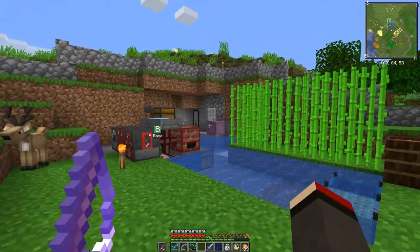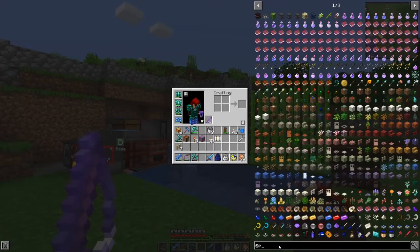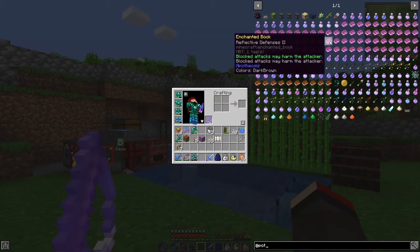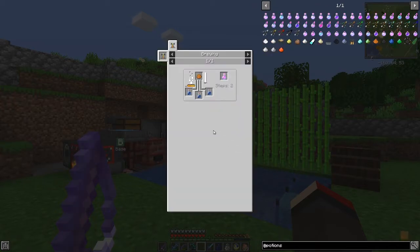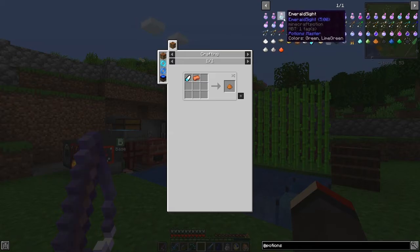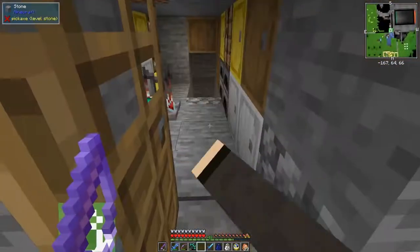Daytime now. These things we're getting from sheep come from a mod called Potions Master. The Potions Master has some interesting bits and pieces. There's copper site — I have no idea what it does, but we'll find out. We'll make a pestle, make some copper ingots, and make one of these since we've got the zinc site. Maybe they show you something when we actually have them. Let's try it and see.